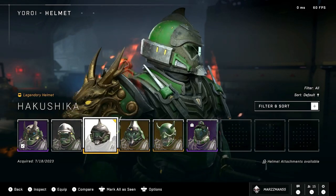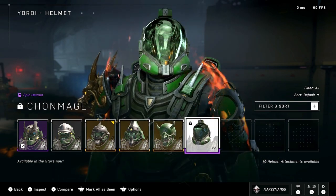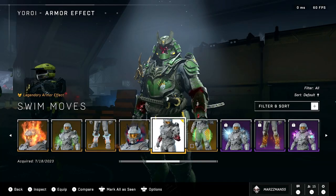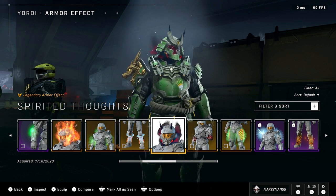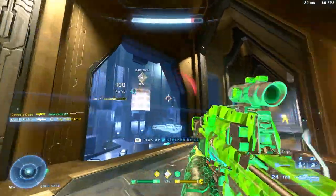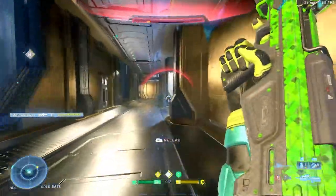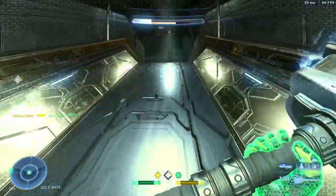Tenrai has always been a very interesting kind of event pass that we've seen throughout the entire launch of Halo Infinite. Even since the first trailer ever shown in the lead-up to Halo Infinite's release, a lot of fans were looking forward to seeing how these different armor types and cores are going to look in the Halo universe. Tenrai was generally considered one of the most popular event passes, mainly because of its very unique aesthetic — it's very different compared to a lot of others we've seen so far.